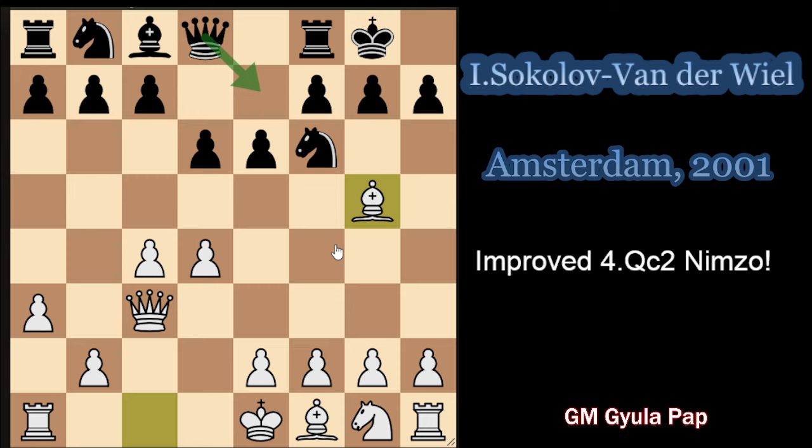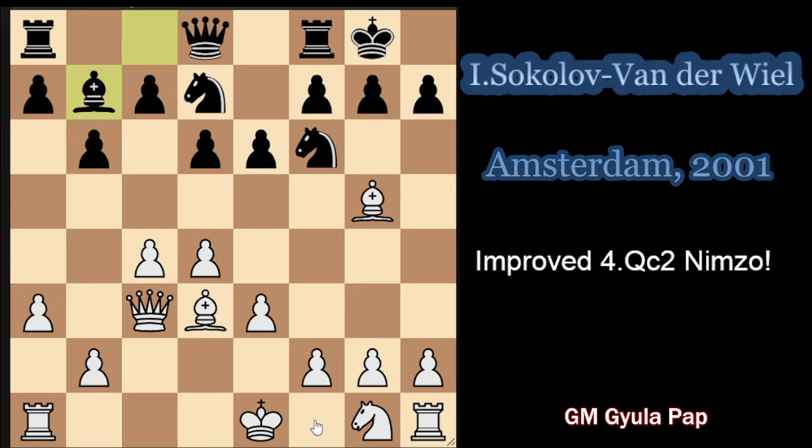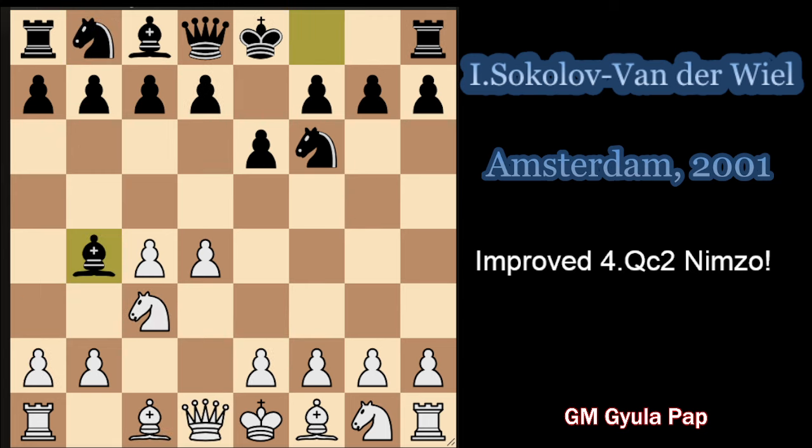It is playable, but there are simply better ways to play. For example, Nd7 is the main line where white plays e3, b6, Bd3 and Bb7. This is a very common position in the Nimzo Indian, possible via the Qc2 move order. But now I will show you how we could get this position if we play Qb3 right away.